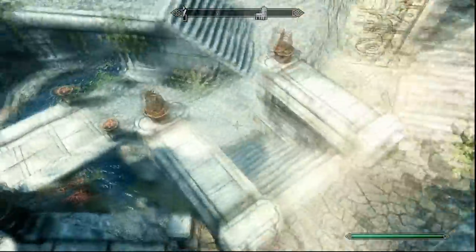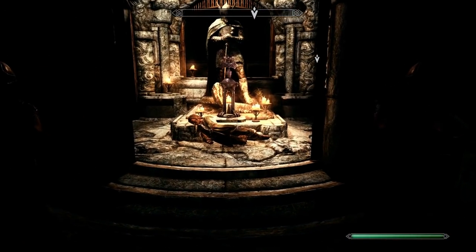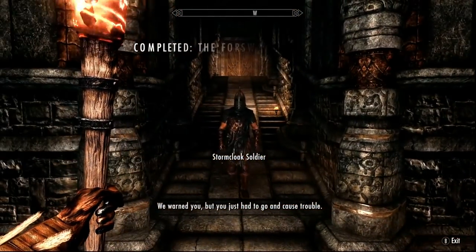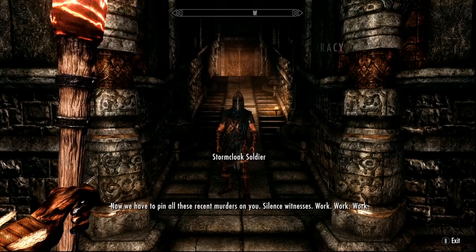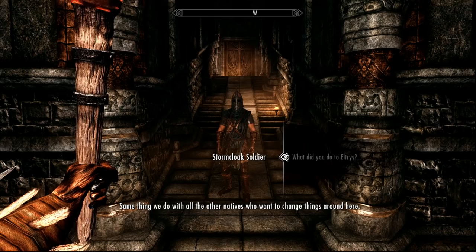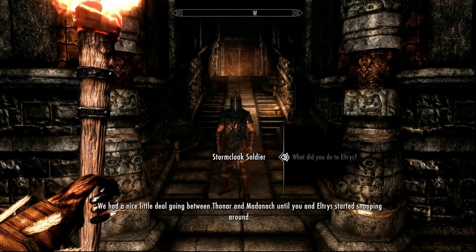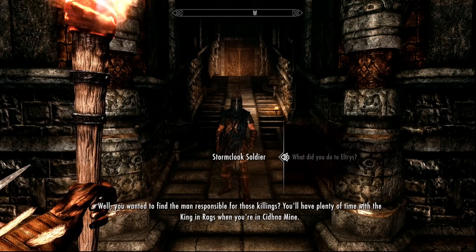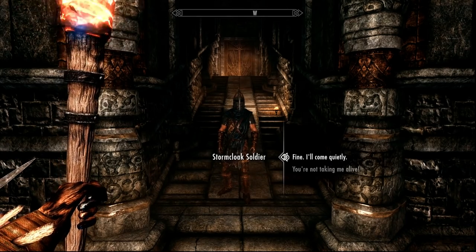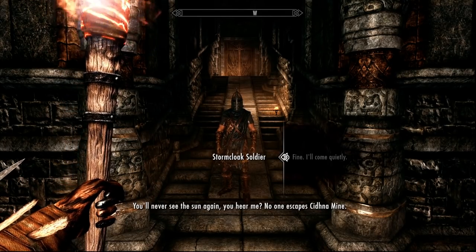Next, we must go back to the Shrine of Talos and tell Eltrys about what we found out. When we get there, Eltrys has already been killed. Guards confront us, accusing us of the murders, and tell us we'll have plenty of time with the king in rags when we're in Cidna Mine. For this quest, you'll never see the sun again — no one escapes Cidna Mine.